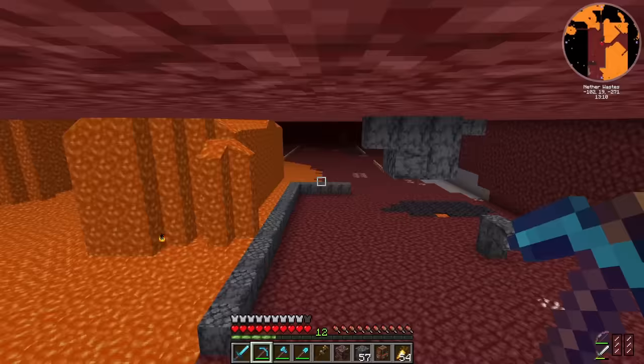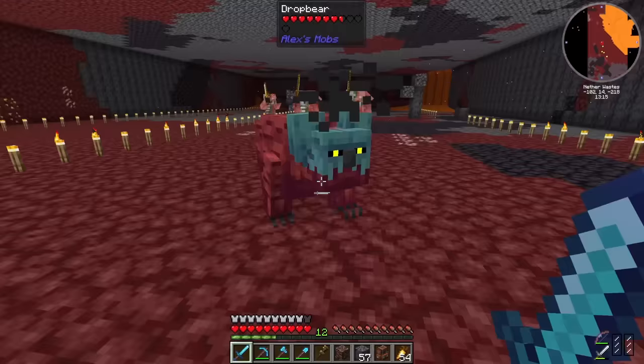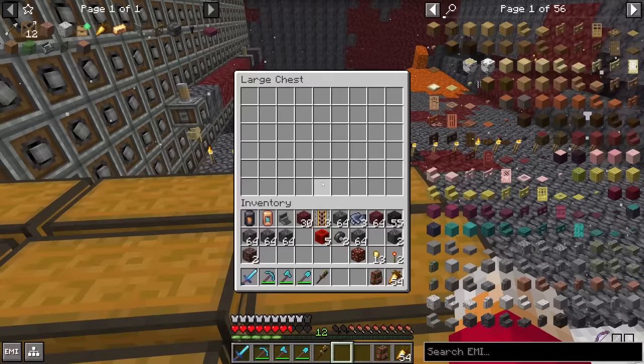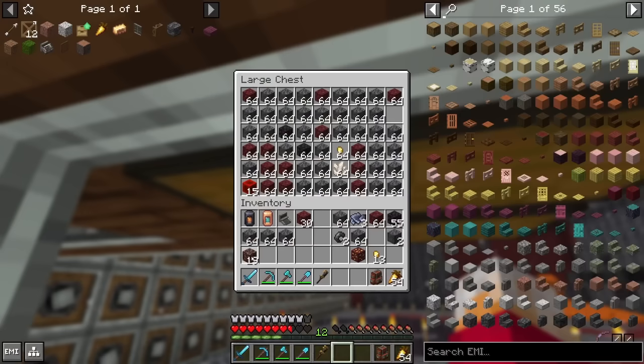That's a pretty big area it's just cleared out. We put the thing back together and got quite the haul: a lot of netherrack, a lot of flint, a lot of gravel, a bit of quartz, some blackstone, and 19 pieces of ancient debris.